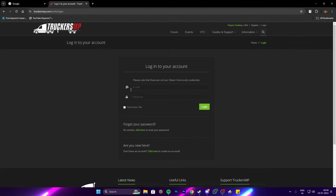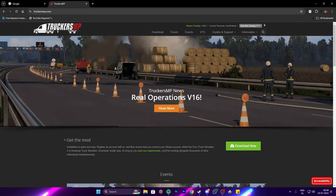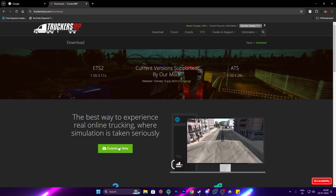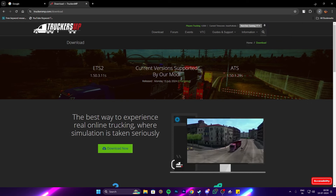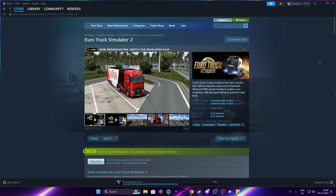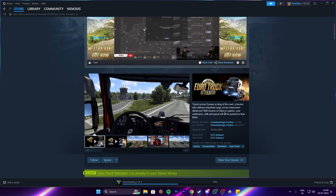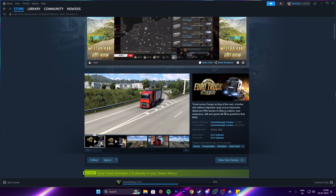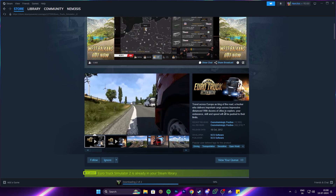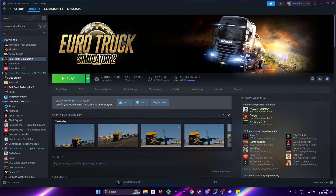Once you log in, you can see your profile and all your stats. To get the mod, just click Download Now and you'll get the TruckersMP installer. Remember: you must have ETS2 — the original version from Steam — to play TruckersMP. Also, you need to have played at least 2.5 hours of the base game to be eligible.